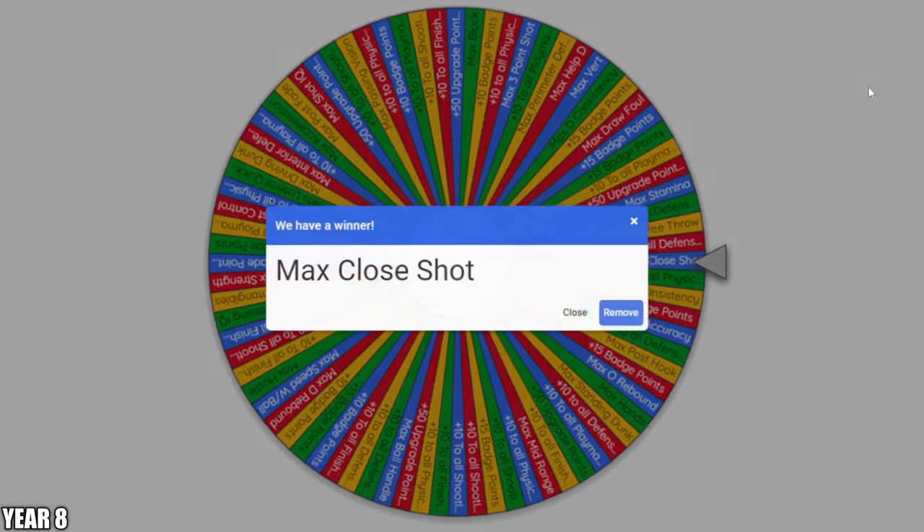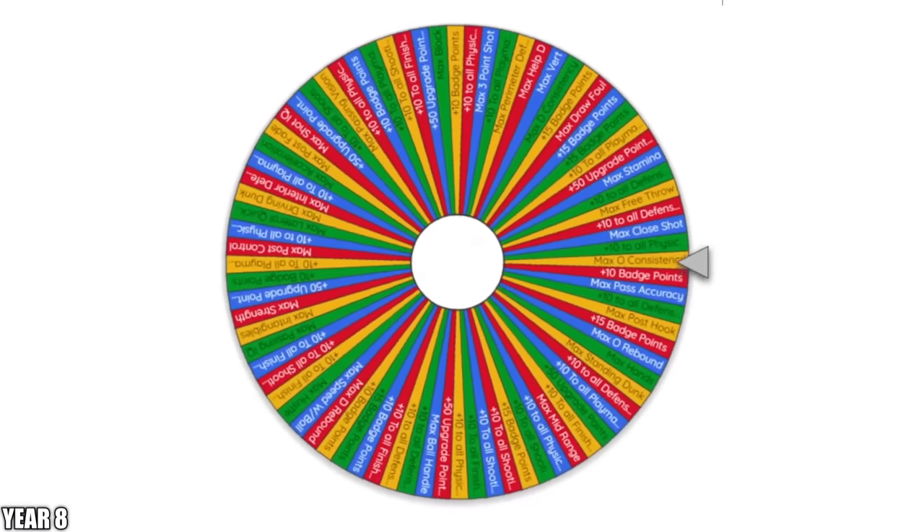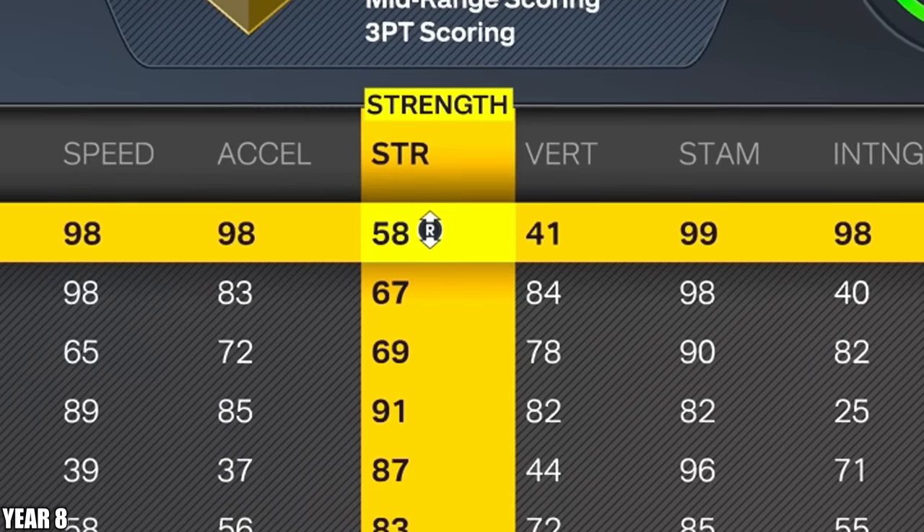Here's our third wheel spin — hopefully not a duplicate. We got max close shot — that actually isn't maxed out, so we'll take it. And our final wheel spin for the season is going to be plus 10 to all physicals. Our vertical and strength are very low, so this is good for us.